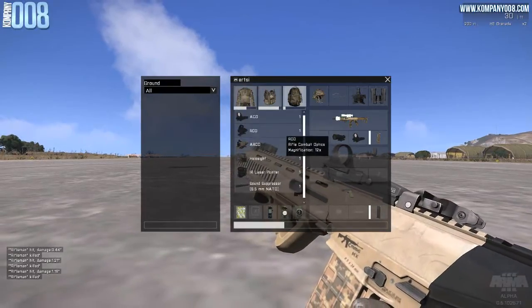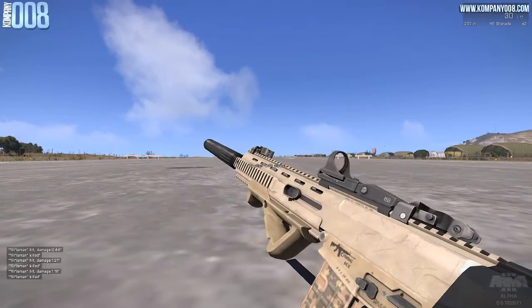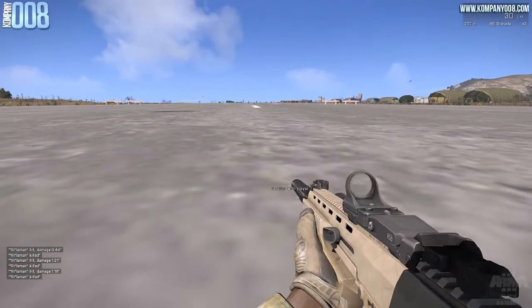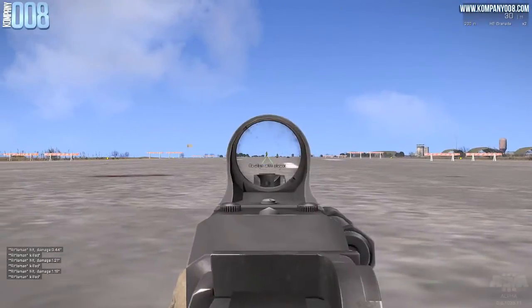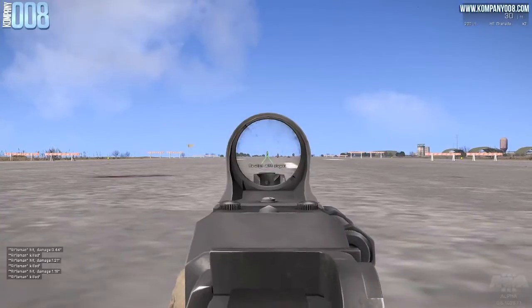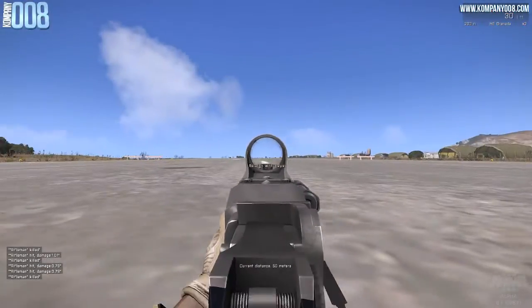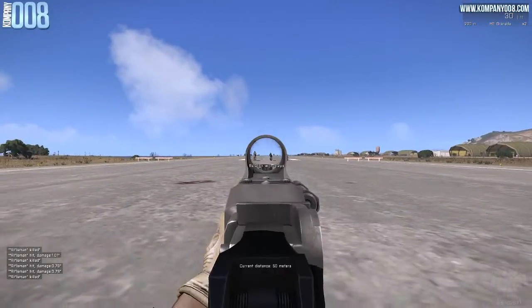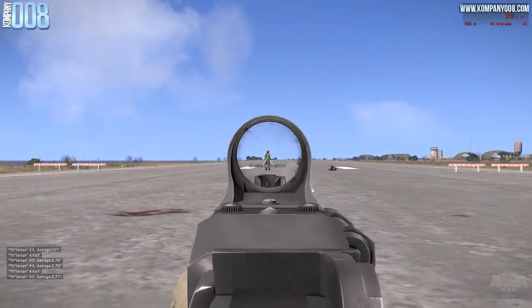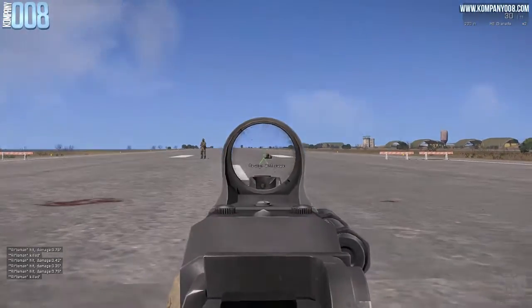The last real attachment for the MX-6.5 is the suppressor. It suppresses the sound of your weapon and also reduces recoil slightly, but it has a massive effect on the damage you deal. Even at 50 meters it's very rare to get a one-shot kill, unless you go for the head. In my opinion, the suppressor is best for extremely covert ops or night-time missions where you're going to be up close and personal and it's crucial not to be heard or seen.